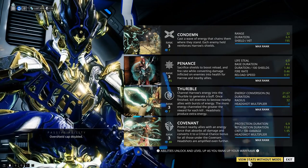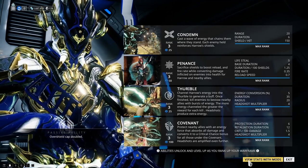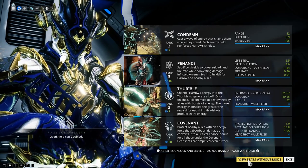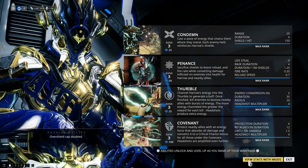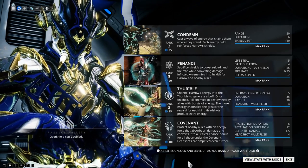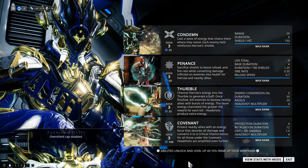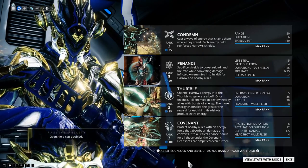You can build around Penance, and I'll talk about that when I get to my builds. The third ability, Thurible, is one I don't use very often. It's a channel where Harrow channels his energy to generate a buff, and each time you kill an enemy you get energy channeled back to you. It's a good situational way to replenish energy if you need it.